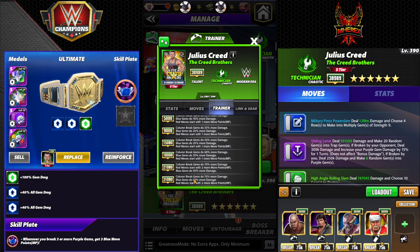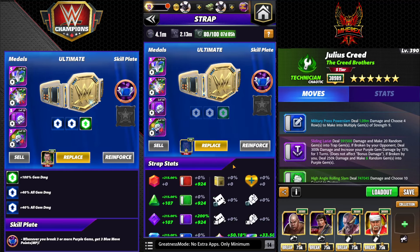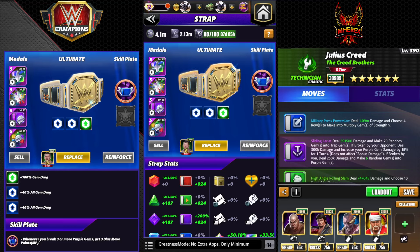He's a trainer: column break gems do 75 more damage, blue gems do 60 more damage, and red moves start with two more MP. The real value here is the blue gems doing 60 more damage, but the red MP isn't going to line up with that very often — it'd have to be someone with a five or six MP move that needs blue gems. It's a pretty good trainer, though not a great one — certainly useful, but super niche.